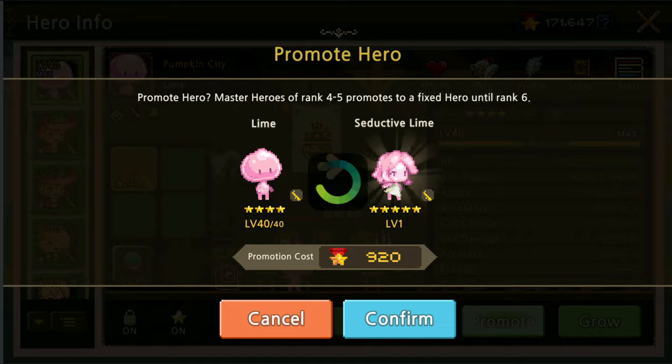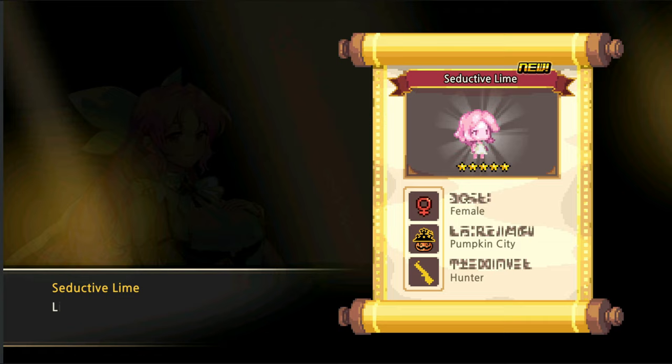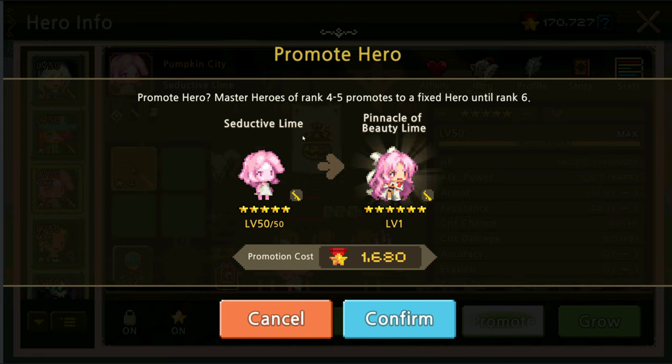So we shall level her up from four-star to five-star, from Lime to Seductive Lime. There we go — very nice! Five-star, okay, Lilith. She's still learning and now we are gonna level her up.